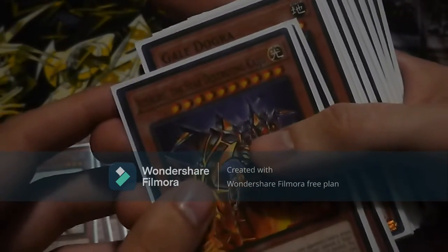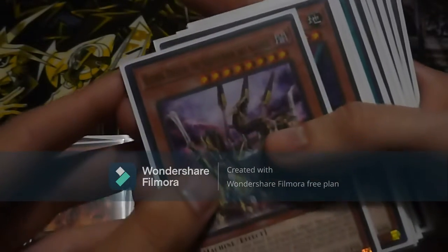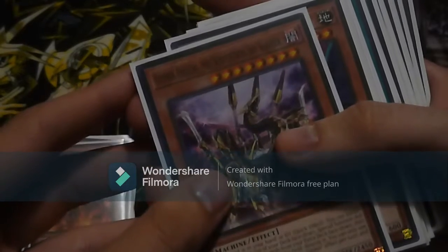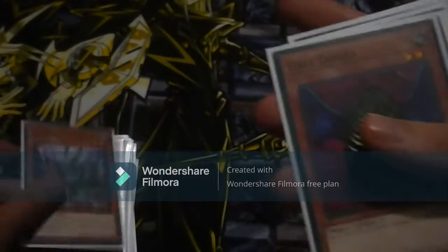Jizukiru, the Star Destroying Kaiju — that's an interesting card, a Kaiju card in this deck. Giz Mek Orochi, and Serpentron Sky Slasher.